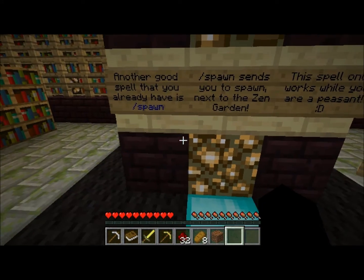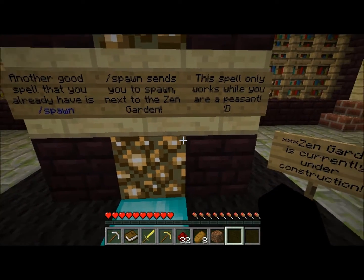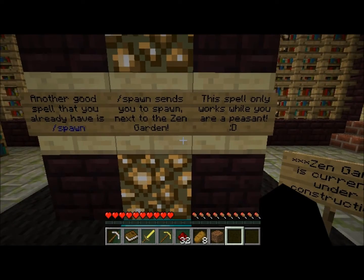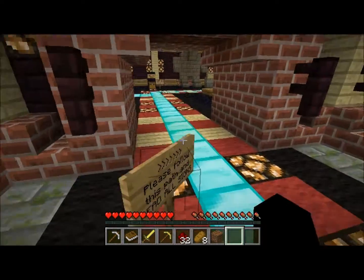Another spell you already have is spawn — it sends you to the spawn next to the Zen Garden. The spell only works while you're a peasant. The Zen Garden is currently under construction.